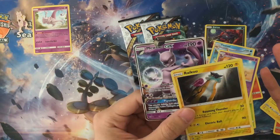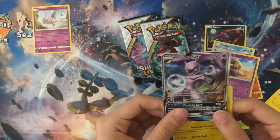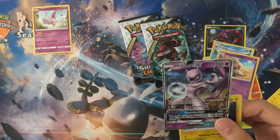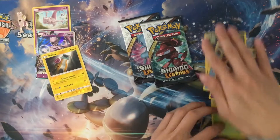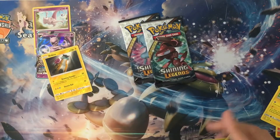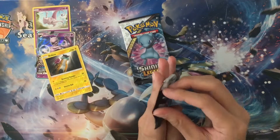Is there a pattern? We get a Mewtwo GX from the Rayquaza pack in a Mewtwo box, and we also got a Raichu from the Pikachu box. We'll put it on the side. Next pack is Genesect.